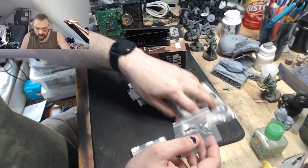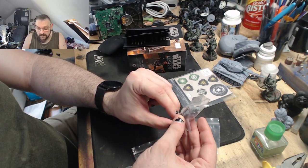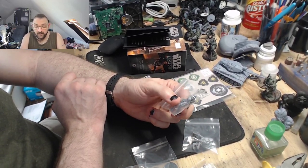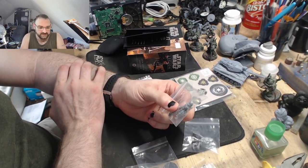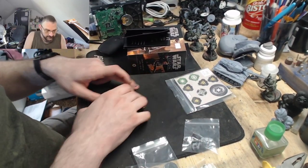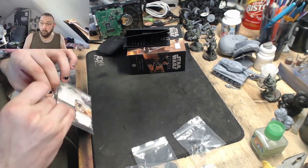You will obviously need modeling glue. I have some Citadel Extra Thin here. I'm not going to put them together just yet - I'll save that for another video. These are going to be fun to paint, though white is a real pain because you have to add light blues for highlights, contrasts and shadows. I think a good slap-chop might be in order for these guys.